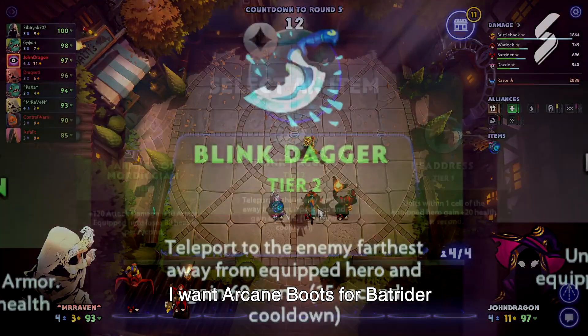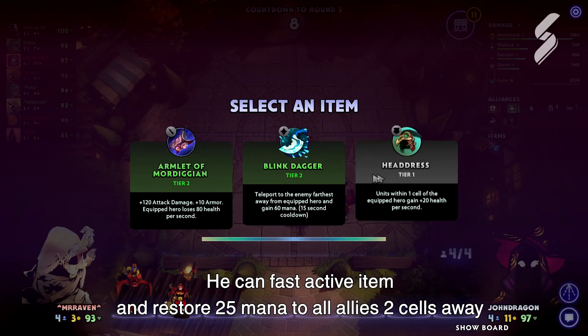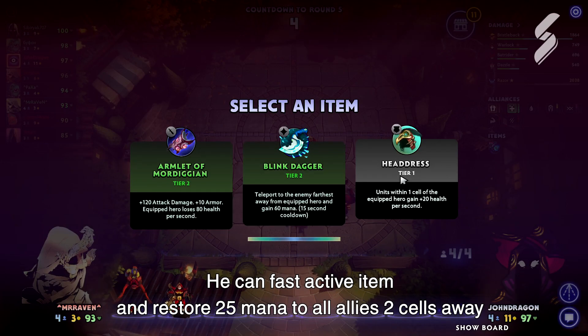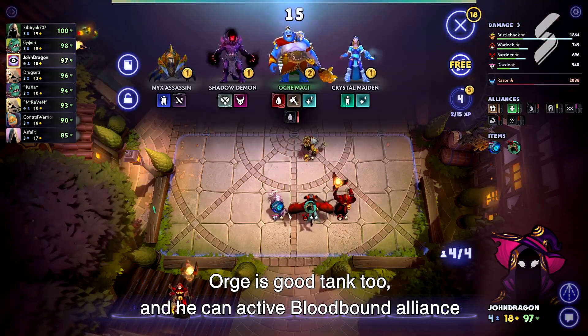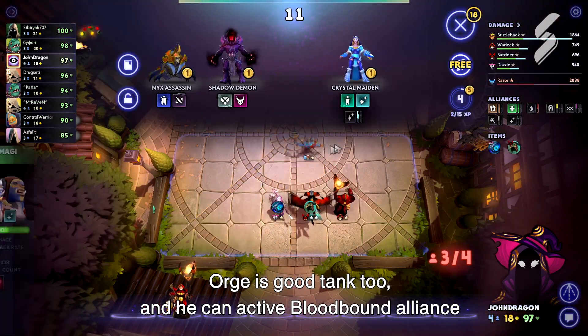I want Arcane Boots for Batrider — he can fast-activate the item and restore 25 mana to all allies 2 cells away. No boots here, so I must pick Headdress, which grants 20 HP per second. It's also a good tank item, and he can activate Bloodbound Alliance.